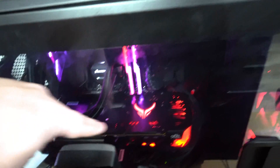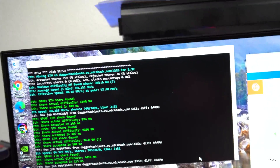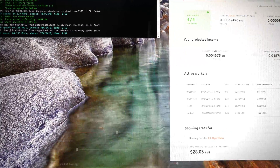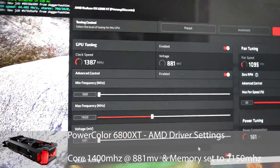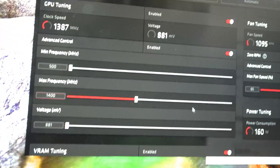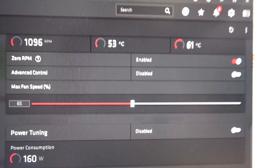That one there is the Red Devil 6800 XT, running about 64 megahash right here. The power on this isn't too bad either. For people wondering what settings I'm running — I'm using the AMD tool. We're seeing a core clock of 1400, 881 millivolts, and memory performance at 2150. The fan is set to no more than 65%.